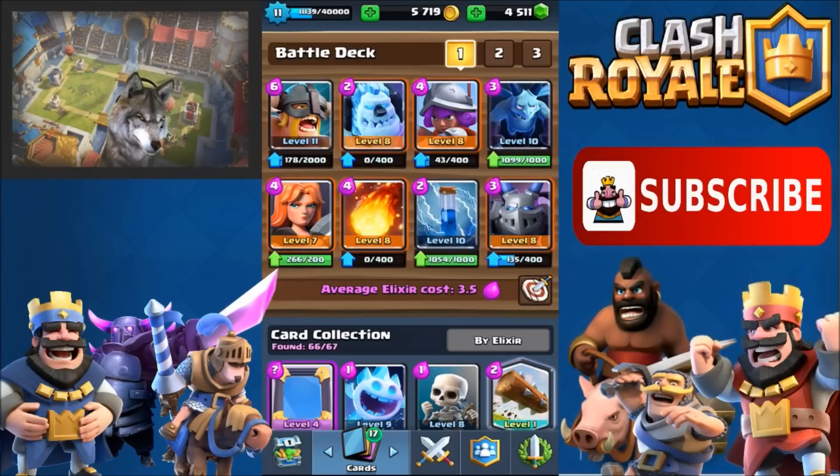I also have Musketeer for anti-air, Minions for anti-air, and Mega Minion as anti-air — so I have three anti-air cards. I also have Fireball and Zap, which are some of the most important spells to play in any deck. The kicker card in this deck that I just started playing is the Valkyrie. I used to use the Hog Rider a lot, but I'm switching him out for the Valkyrie — same elixir cost.